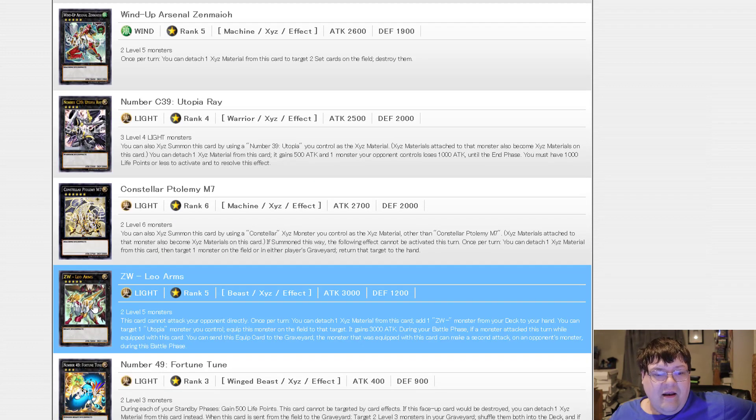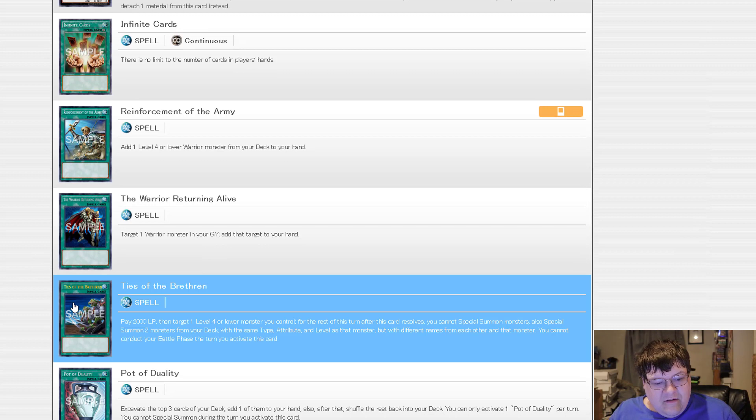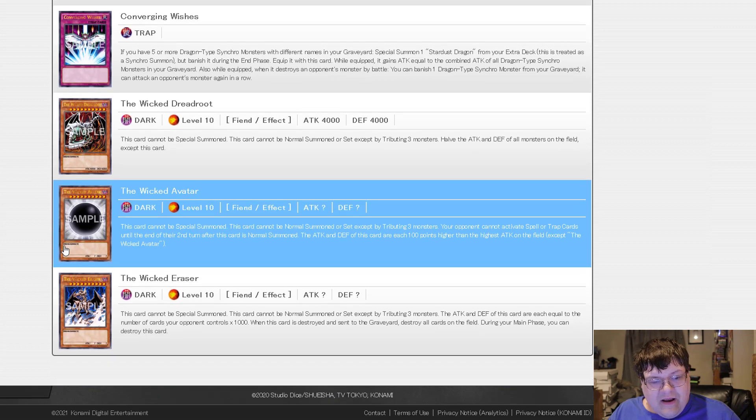I thought this card would have been in the next Champion Pack or Tournament Store Pack, but alright. There's base F-Zero. Infinite Cards got a reprint — the set is supposed to technically support the anime, so that makes sense. There's Rota, Ties of the Brethren, Duality got a reprint. And then Lightning Storm actually got a reprint in here. I don't think this means we're getting Lightning Storm in the Cyber Style Structure Deck — as much as I want to be optimistic, I don't think we're getting Lightning Storm there because it's getting its reprint in King's Court. That is some really bad news. And then the Wicked Dreadroot, the Wicked Avatar, and the Wicked Eraser.